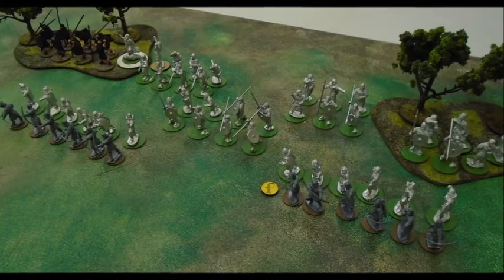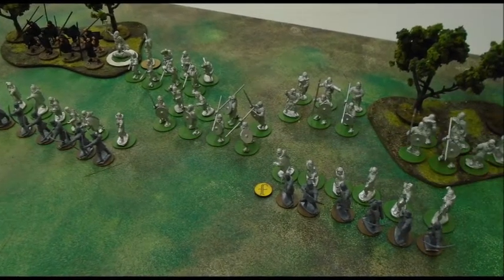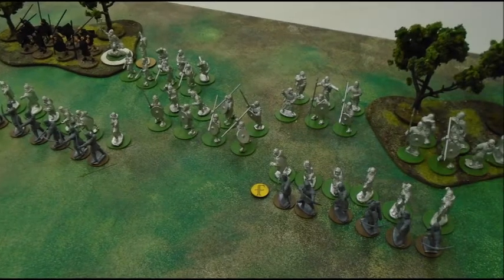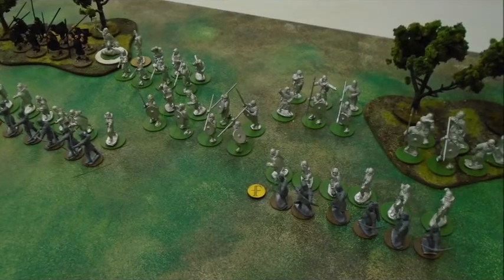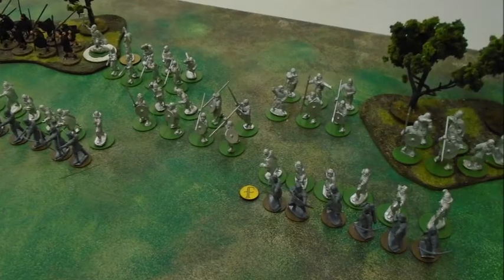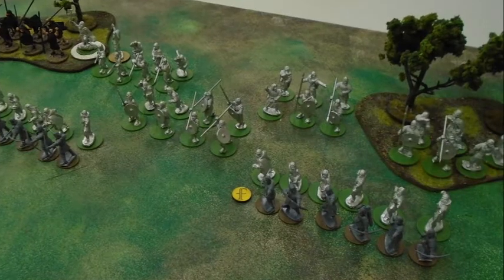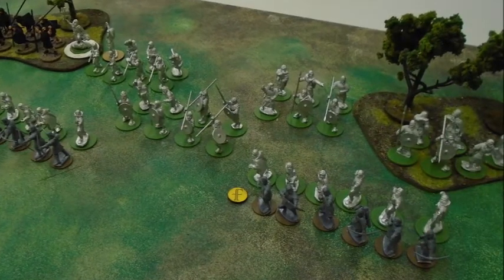My opponent's turn — he doesn't do a great deal, just starts getting some fatigue removed. He's only got one unit left with fatigue on now. He was also quite often holding SAGA dice back to make sure he got the No Mercy ability, which basically gives him a small orders phase in his own turn. These guys can be quite annoying.